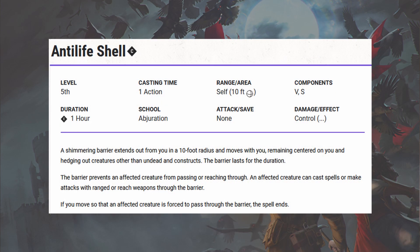Anti-Life Shell is very situational. It lasts for one hour, which is fantastic, and it surrounds you within 10 feet. It's great for blocking creatures. But the downside is that an affected creature can still cast spells or make attacks with a ranged or reach weapon through the barrier. So it's just good for physically stopping creatures from getting through — if they have a spear or a spell, you're out of luck. Additionally, it doesn't hedge out undead or constructs, so Anti-Life Shell is okay, but not fantastic.